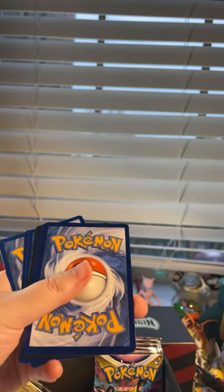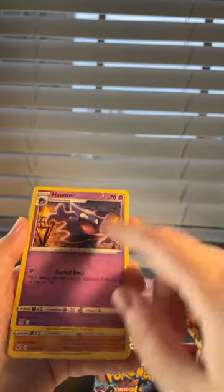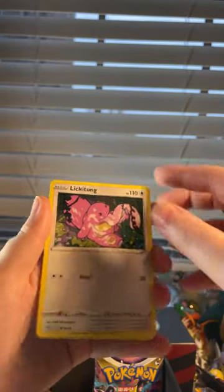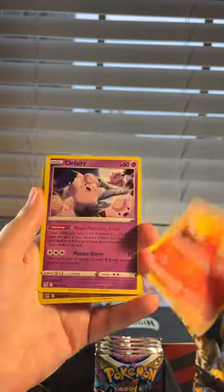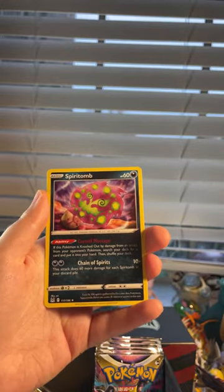Next pack — we got a full art pack. Anything from the trainer gallery would be cool. Here's the code card — I'm giving away all the code cards in this box because I love you guys and I want you to have access to Pokemon even if you can't buy it. We got Gastrodon, Haunter — that's cool with the flames in the background — Poliwhirl, Growlithe, Lickitung, Slugma, Koffing, Aipom, Ryhorn reverse, and a regular rare Spiritomb.